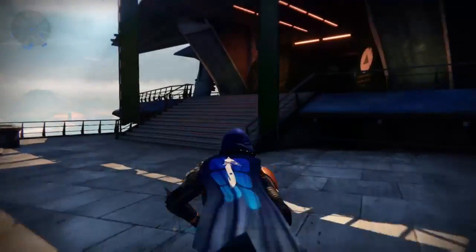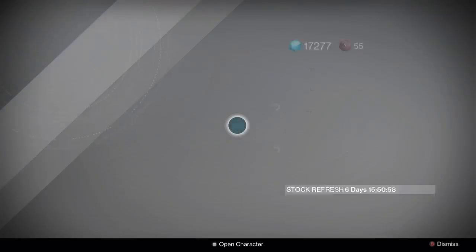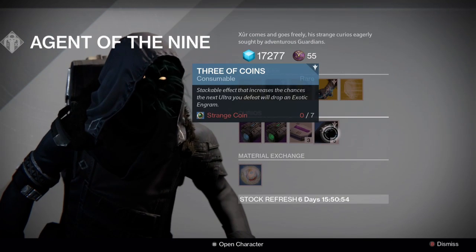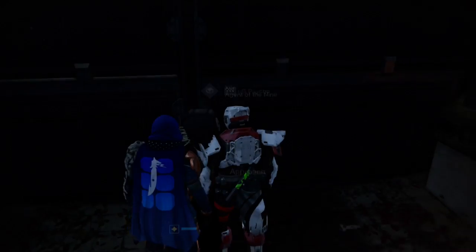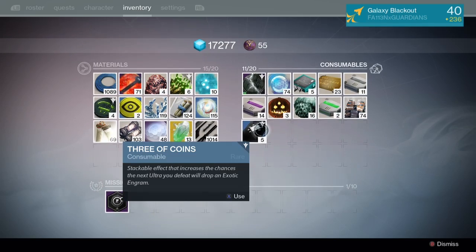First thing you have to do is come to the Tower. You need to get items called Three of Coins, which increase exotic drops from Ultras. They cost 7 coins but you get 5 of them, so it's a pretty good deal — you have a decent chance of getting at least one.